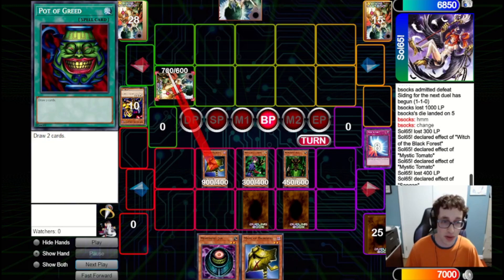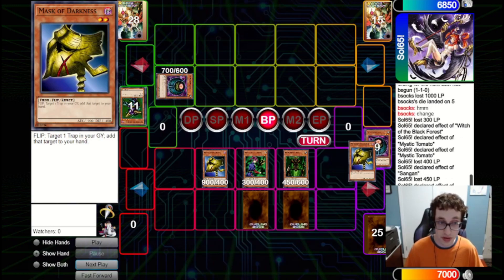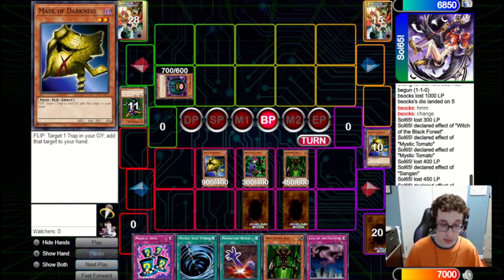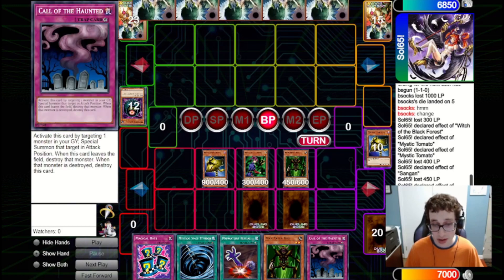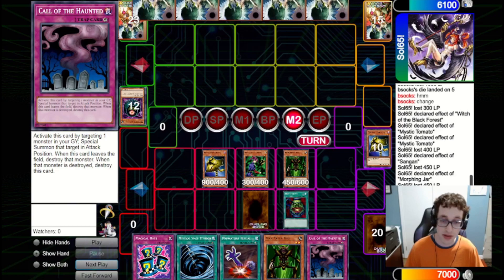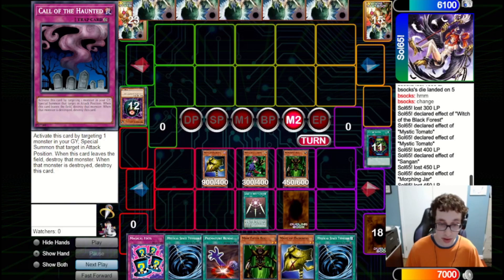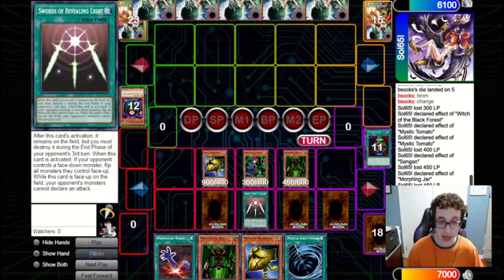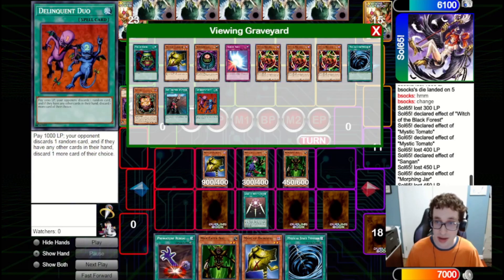We summon out the Mask of Darkness and attack into their set — that turns out to be the Morphing Jar, so we'll discard our hand and draw five. We get a Magical Hats, Mystical Space Typhoon, Premature Burial, and Call of the Haunted — all not bad. We attack in for 750, and then main two fire the Pot of Greed. We fire Swords of Revealing Light to protect our monsters, then set four and pass. This may be a bit greedy because they might have Heavy Storm, but we can Call of the Haunted back our Sangan for value, and we've got two other Magical Hats in deck.